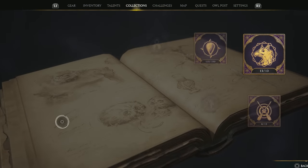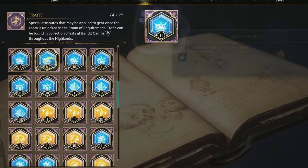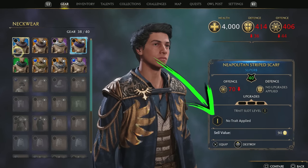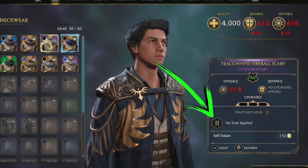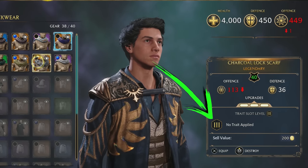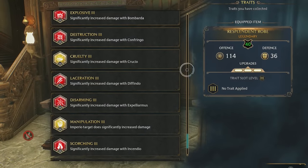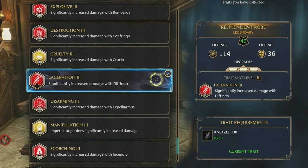Meaning you can't weave any traits onto it, and trait slots are the second caveat to my gear management plan. Traits are enhancements you can weave onto your gear items to get offensive or defensive boosts, and they come in 3 tiers, with tier 3 being the strongest. Blue gear items can only be equipped with tier 1 traits, indicated by their tier 1 trait slot. Purple items have a tier 2 slot, so they can take either tier 1 or 2 traits. And legendary items have a tier 3 slot, allowing them to hold any tier trait, including the most powerful tier 3 versions. Having access to those tier 3 trait slots is another reason you might consider using legendary items, even if you have some lower rarity gear with slightly better stats.